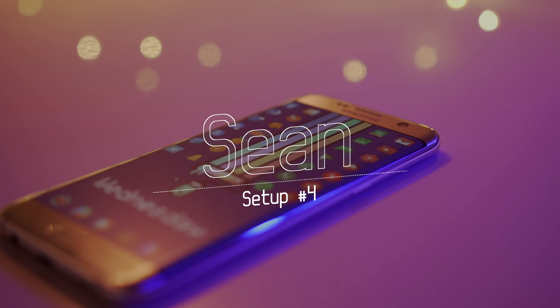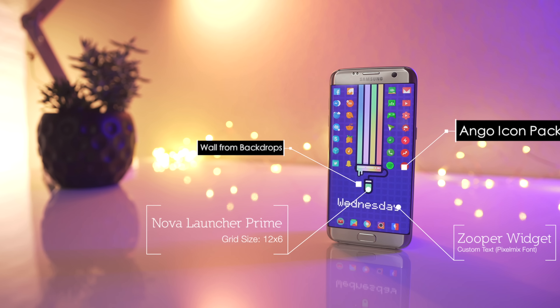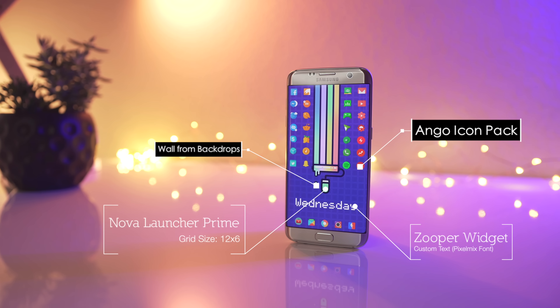Last but not least, we have a setup from Sean. We are looking at Nova Launcher Prime with a grid size of 12 by 6. The wallpaper is from Backdrops — it's called Painted Town. We've got the Ango Icon Pack, and we're looking at Zuber Widget with some custom text, and the font is Pixel Mix.